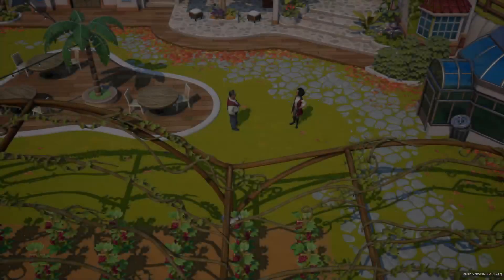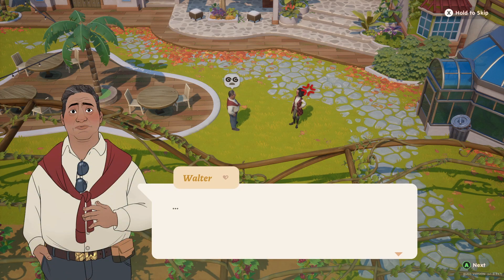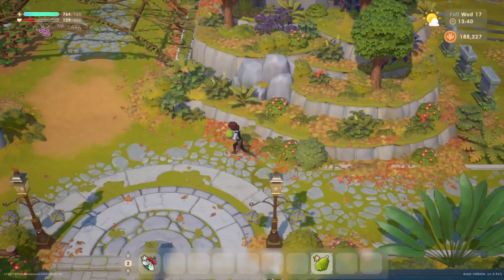Oh, a cutscene with Walter and Brie — Brie is upset. 'No Walter, I can't, I don't want to go.' 'If you want to go then fine, you'll have to do it on your own.' Hmm, I wonder where she doesn't want to go. Well, that was awkward.